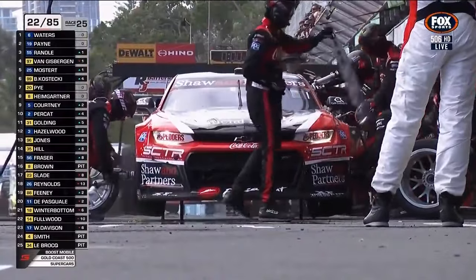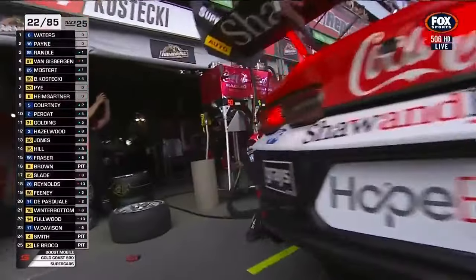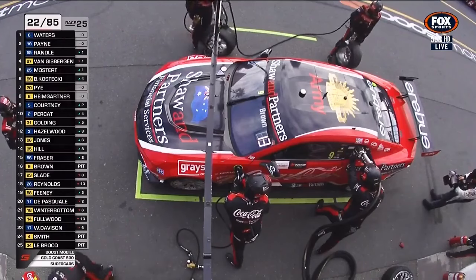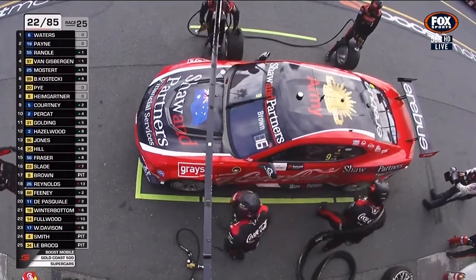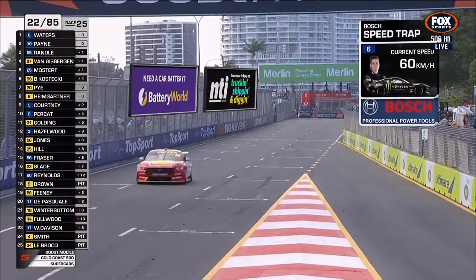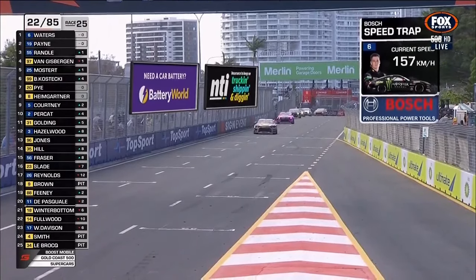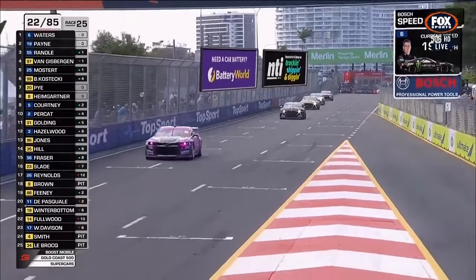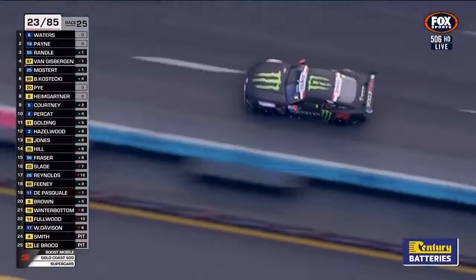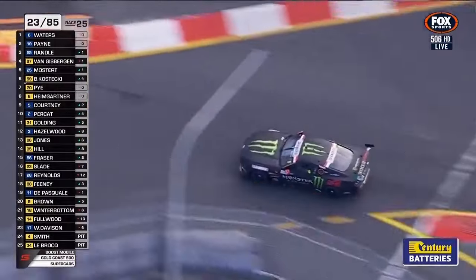Will Brown had a decent opening stint — off the back of back surgery. From the quick look we got of his car in the stop, it didn't look like he had too much damage to get through either. He's done a nice job navigating the field as he forges back through the Shell car and Red Bull car of Feeney and Nick Pasquale, who came in early and sipped fuel lightly, operating out there for quite a few laps with a little margin between them.